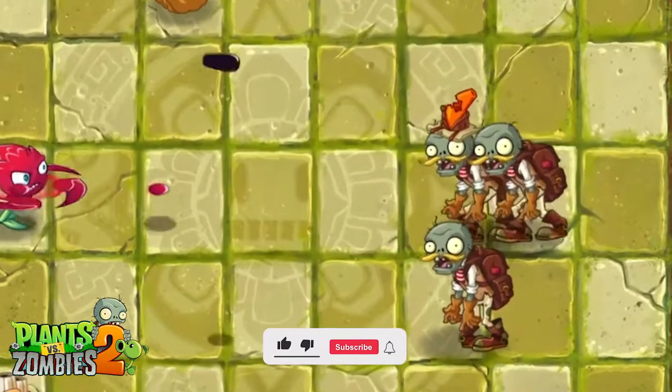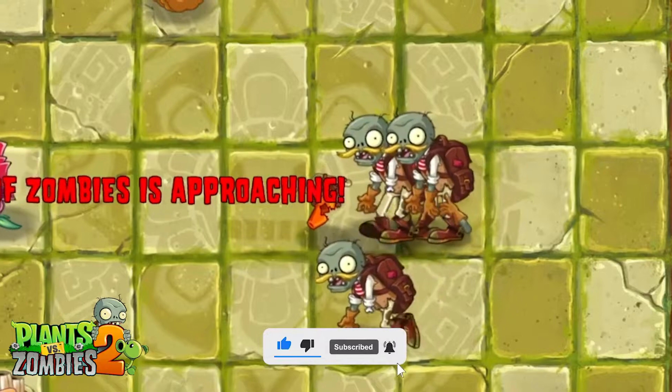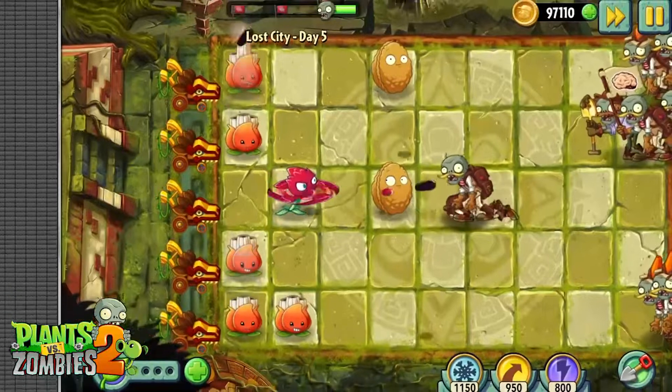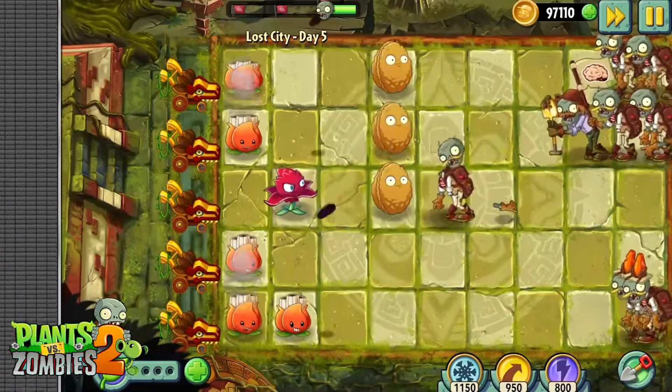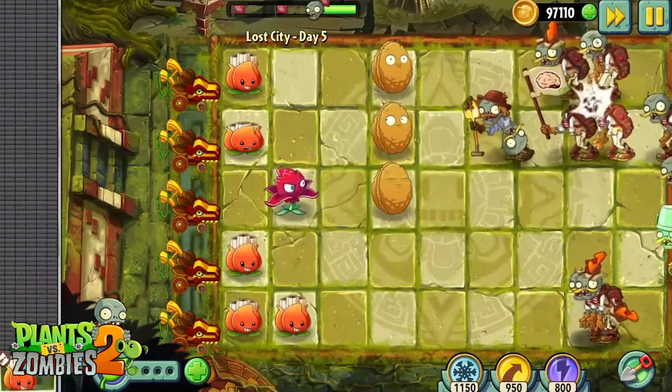Red Stinger provides valuable support — it slows down zombies, allowing your other plants to deal more damage. Cherry Bombs are your answer to large groups of zombies or troublesome enemies like Jetpack Zombies. Plant food is your friend: use it on A.K.E.E. for a powerful offensive boost, or on Red Stinger for enhanced crowd control.